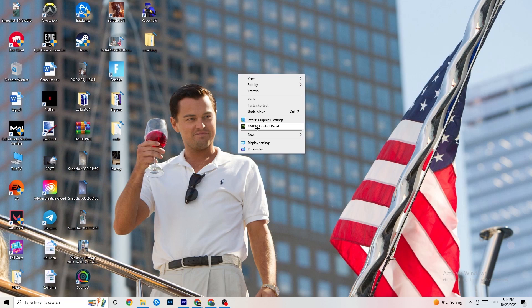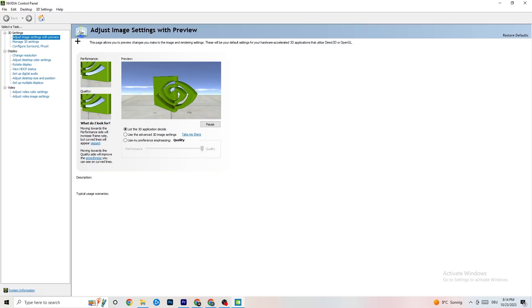Right-click your desktop. If you have an Nvidia GPU, click Nvidia Control Panel; otherwise click the equivalent for your graphics card. Once it opens, navigate to Adjust Image Settings with Preview. You'll see a bar ranging from Quality to Performance. If your PC is struggling with crashes, move the bar toward Performance — this will help a lot.